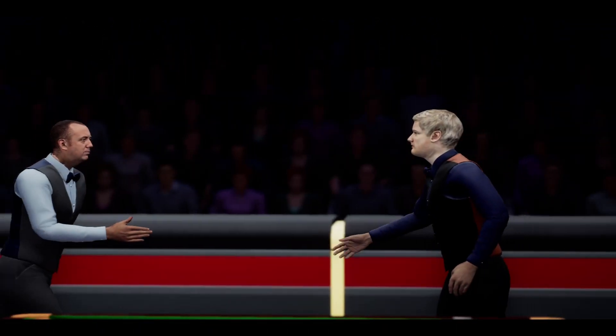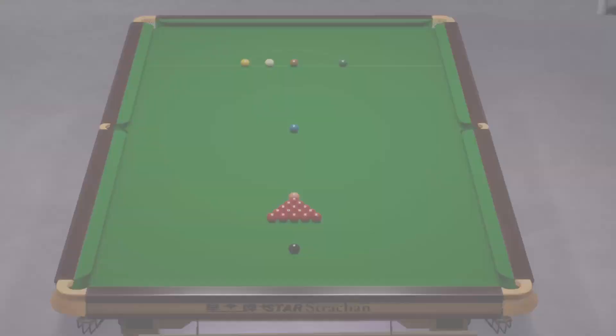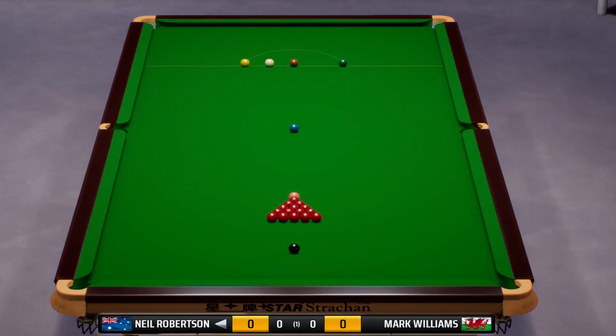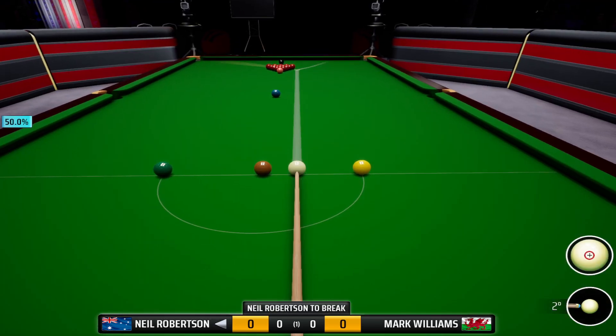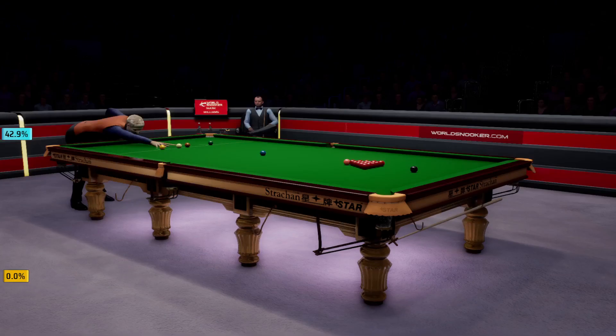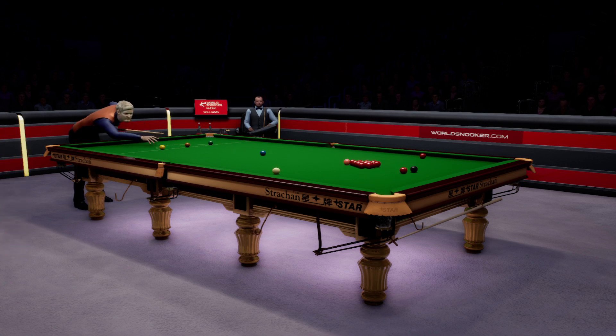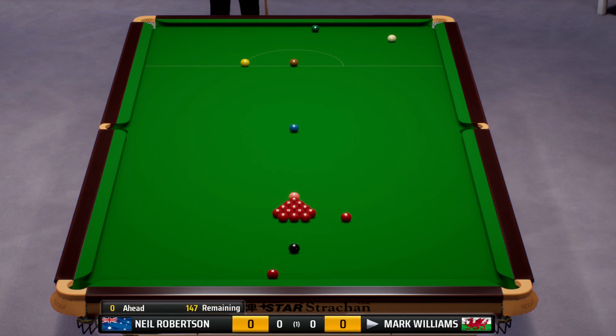Let's start the gameplay — the match between Neil Robertson versus Mark Williams. The first break shot here is by Mark Williams. Neil Robertson then has the break of shots, let's see what he does here. Good looking shot by Neil. Mark Williams is onto the table, let's see what he does here.